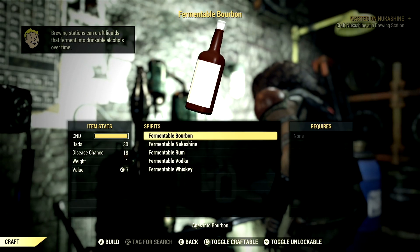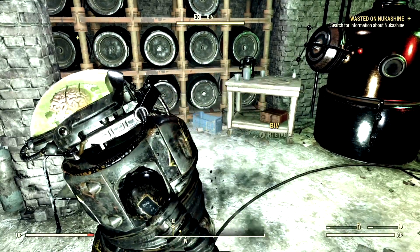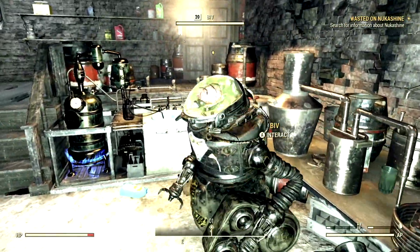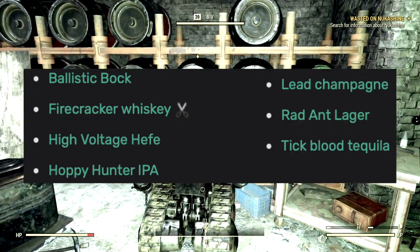One of the daily quests, and it is the more important one, is Wasted on Alcohol. This quest has the player character crafting a certain alcohol for Biv the alcoholic robot. Upon completing this quest, the player has a chance at many different alcohol recipes: Ballistic Bock, High Voltage Hefe, Hopper Hunter IPA, Lead Champagne, Rad Ant Lager, and Tick Blood Tequila.